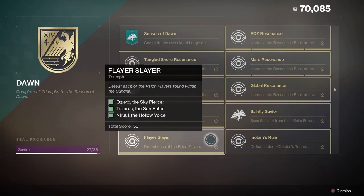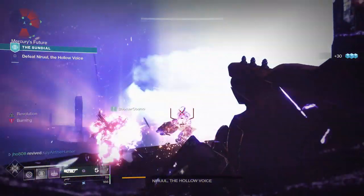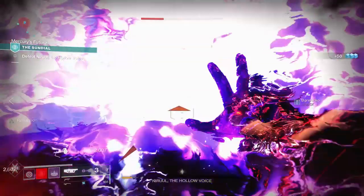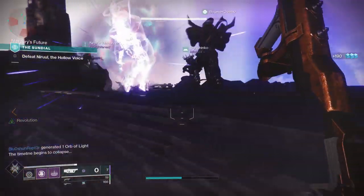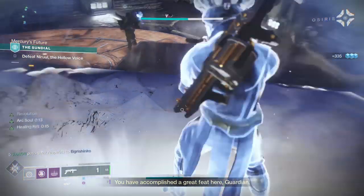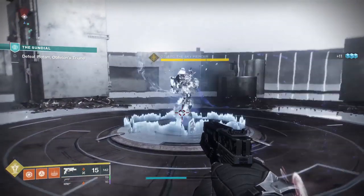Moving on to the Sundial triumphs — starting with Flare Slayer, which requires defeating each of the Scion flares found within the Sundial. At the start of the season different bosses rotated weekly. If you missed any, you can defeat the new final boss, Inotam, which combines all three previous bosses and grants credit for Flare Slayer. This also covers the next triumph, In No Time's Ruin, which just requires defeating Inotam — a great time saver.